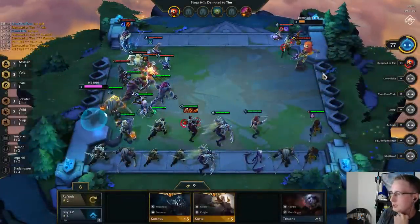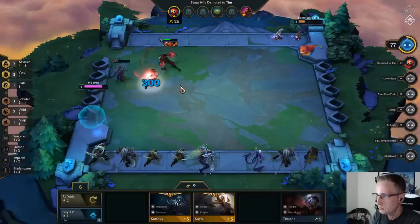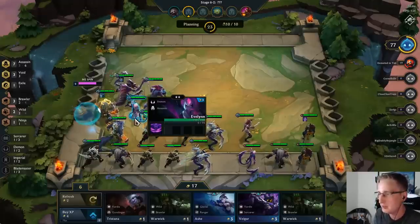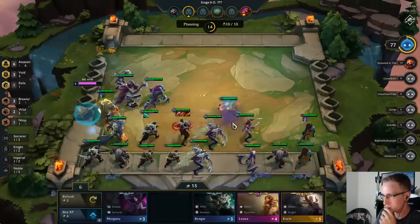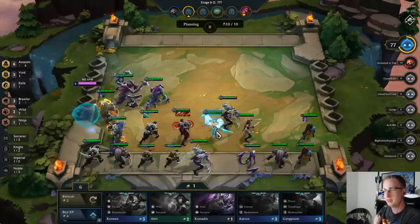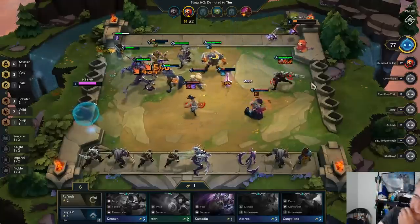He put his Karthus right up front and Kassadin on the side — interesting. My Zed is over here just doing work without being hit at all. Cho'Gath just had a multi-man knockout — not bad. We can replace one of our assassins now, probably Evelyn. If we replace her with a Kale — double Kale, triple Kale — not too bad. We still maintain the six-assassin bonus because we have the Osmo, and now we've got two Kales added into the mix. His Aurelion Sol switched sides at the wrong time — it actually worked out for me.